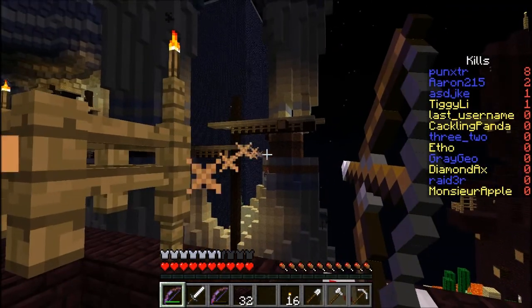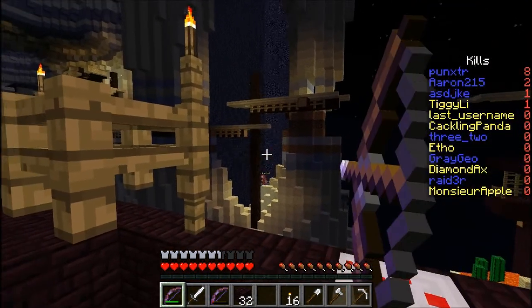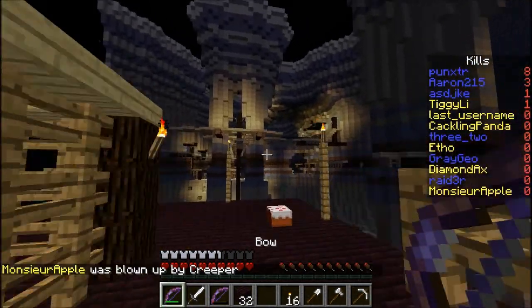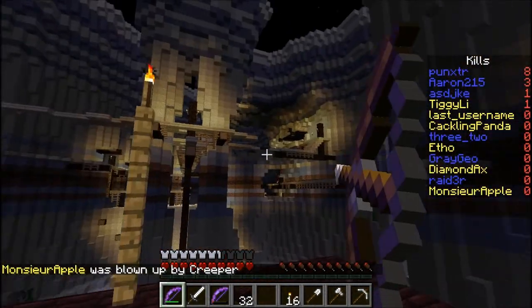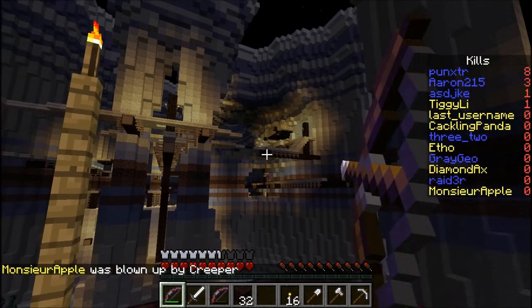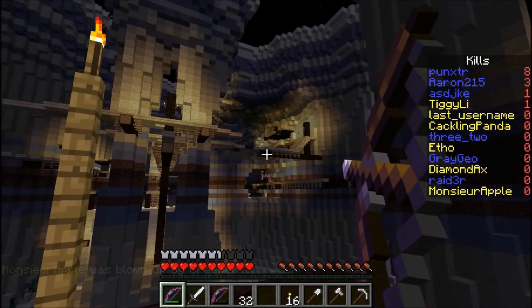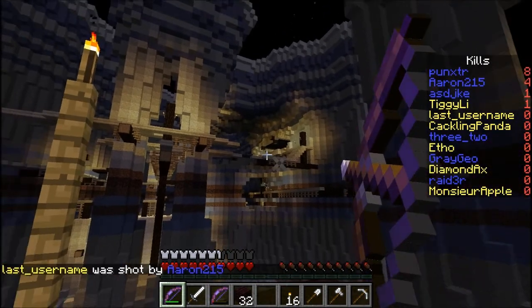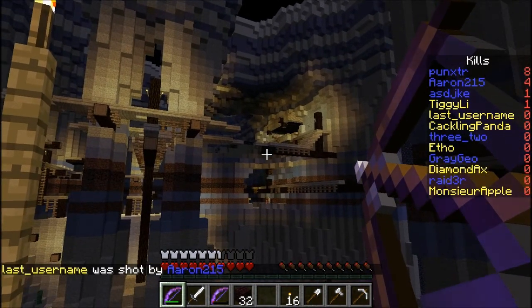I thought that was going to be where we'd be sniping from. Get him, get him, get him. We can... I don't know — I don't get credit for that kill. Creeper, help me out. I can't shoot that sword. If an elephant gets down here, they're going to have to mine through the cobwebs as well, because they don't have a sword.